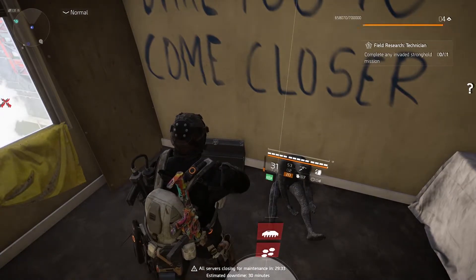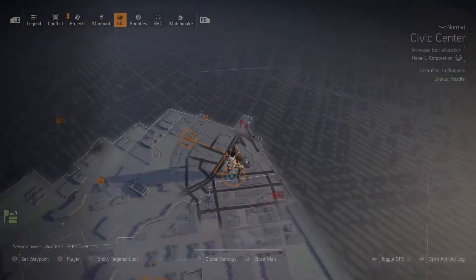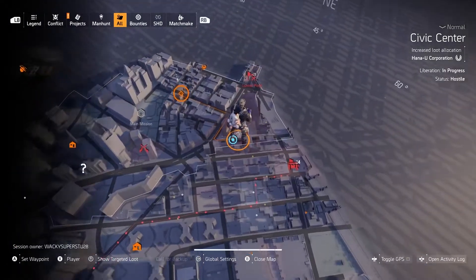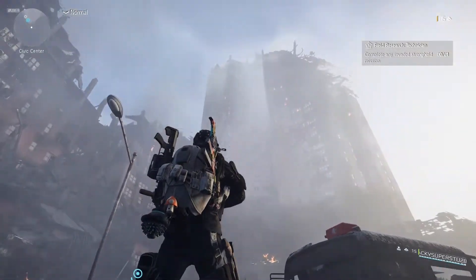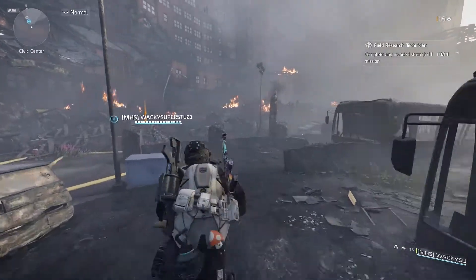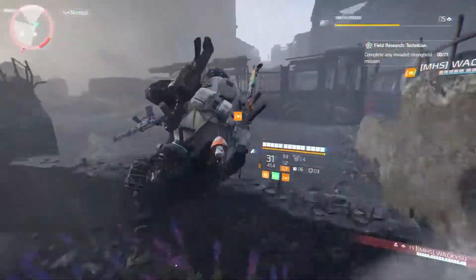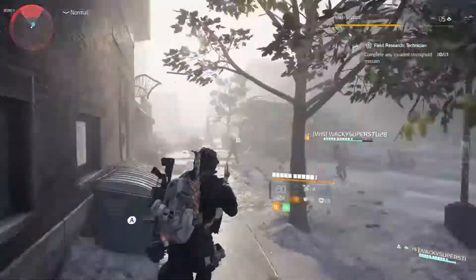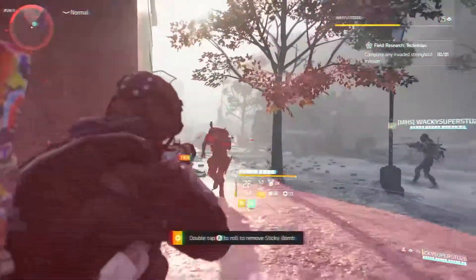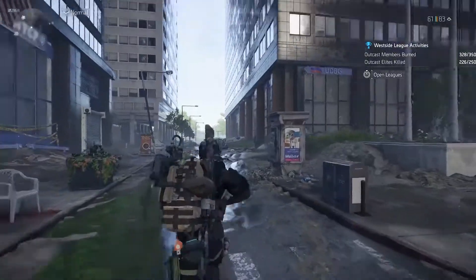To spawn the Psycho and Grip hunters, travel to this location just south of a control point. Interact with the body on the floor — this spawns two hunters. They're tough and heal aggressively, so focus on one at a time as a team. Once both are killed, they drop the Psycho and Grip masks.